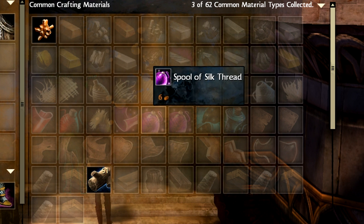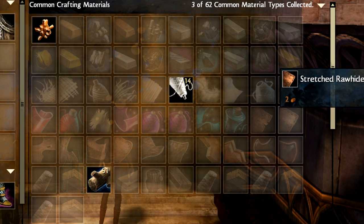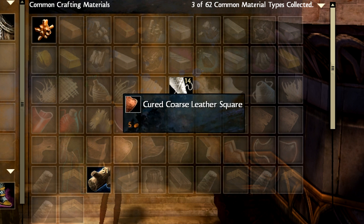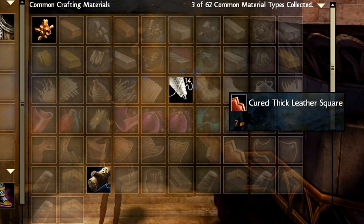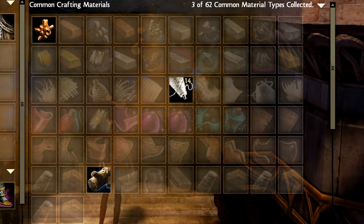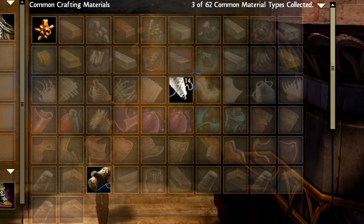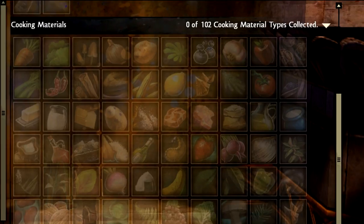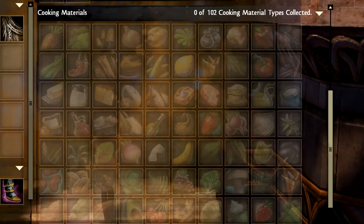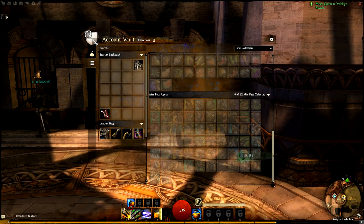Trophies and gems have to be stored in the general storage tab. You'll notice I said 7 of the 8 disciplines, and you've probably heard me mention that some of the things in my guides don't apply to cooking because it's different from the other disciplines in terms of raw materials. Let's scroll down to the cooking materials section of the collections tab — 102 different ingredients just for cooking. And while we're here scrolling down, that third section at the bottom is reserved for mini-pets.